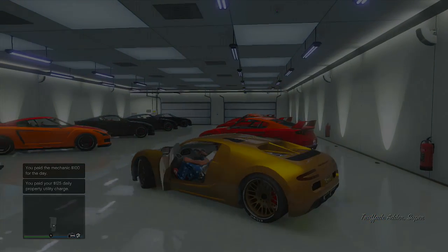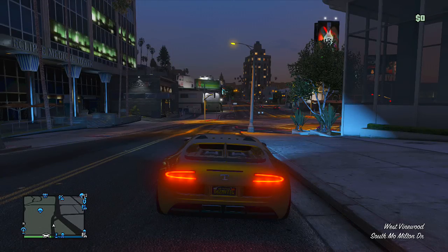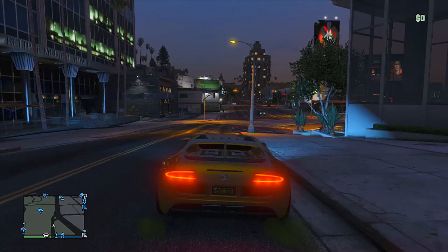You don't need to fill up your garage with these, but each and every one of these Elegies is going to get replaced by the car you want to duplicate — in my case, that's an Adder. Make sure you have the car you want to duplicate also in your garage, then get into that car and drive out. Because the Journey is blocking the door, you won't see an animation, so you'll spawn down the road a little bit.